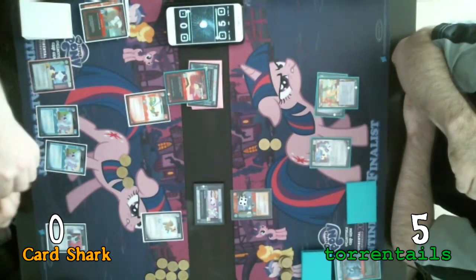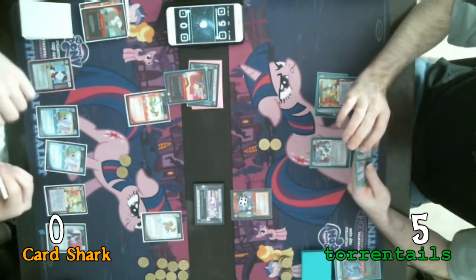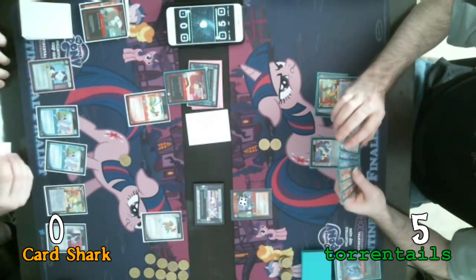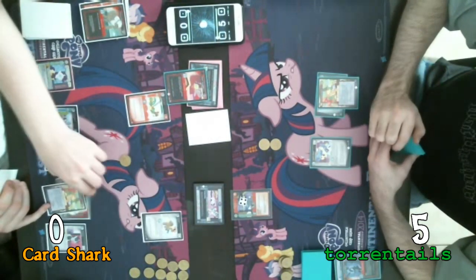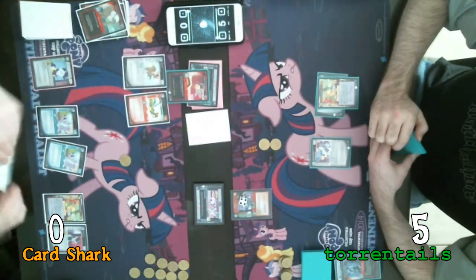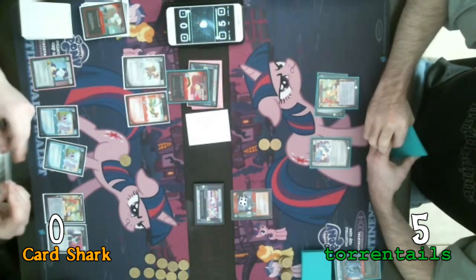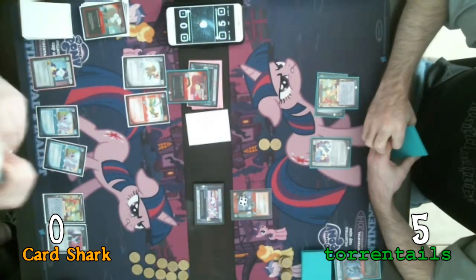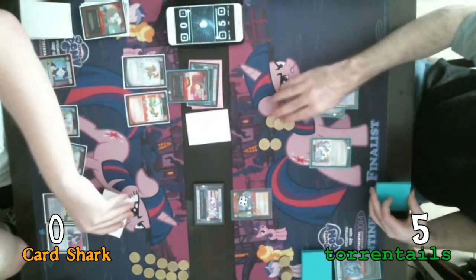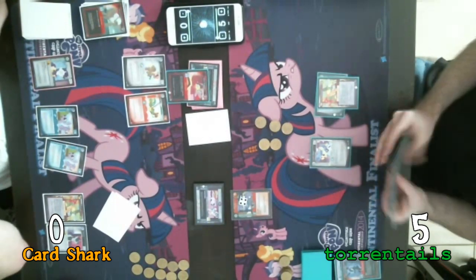For one action token, I am going to play a Varmint Barricade to my home. For another action token, I am going to play a face-down troublemaker to your problem. I am going to take the top card of my deck to pump the barricade, which I am then going to use to move Big Shot over. I am then going to draw my last card and end my turn.